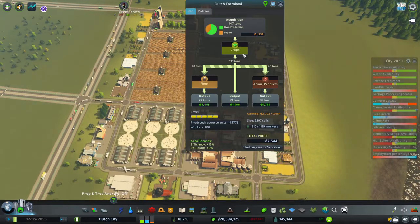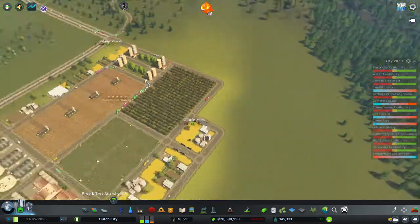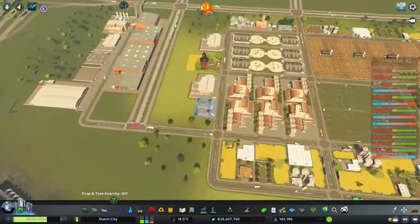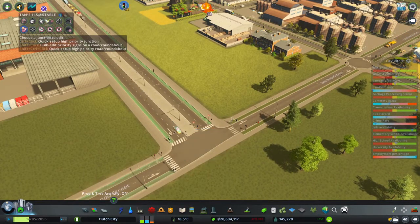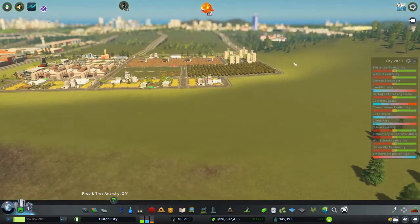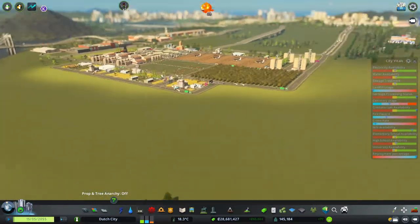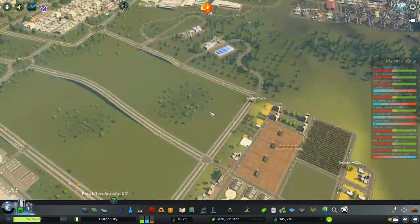I noticed there was a difficulty with animal products here in Dutch Farmland because we are importing a lot, and that's not the way I want to see my industry. So we need to upgrade or expand our industry area. I was looking at this because I noticed there are traffic lights here - there's no need for traffic lights, so let's get rid of them. We do have a hillside here so I'm not sure I want to build on that area, but we do need more of this farmland to reduce our import.